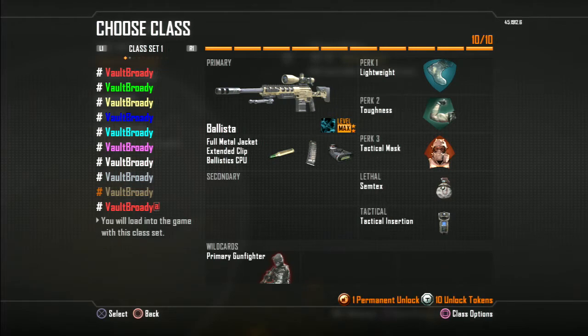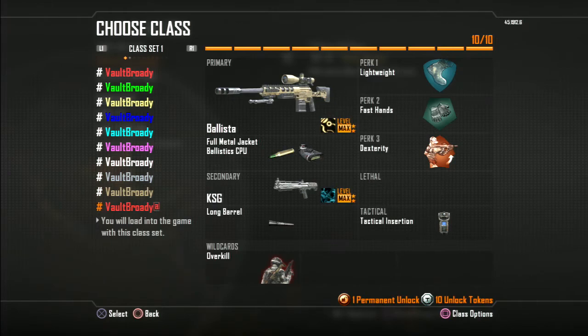Now we're getting to just my full on Feeding class — Domination, Team Deathmatch whenever I go for Feeds. Justice Sniper with Primary Gunfighter to make it all out, Tack Insert. And finally this is my Swap Feeding again — go for like two kills KSG and then try to get the rest with Ballista, see how many I can do.